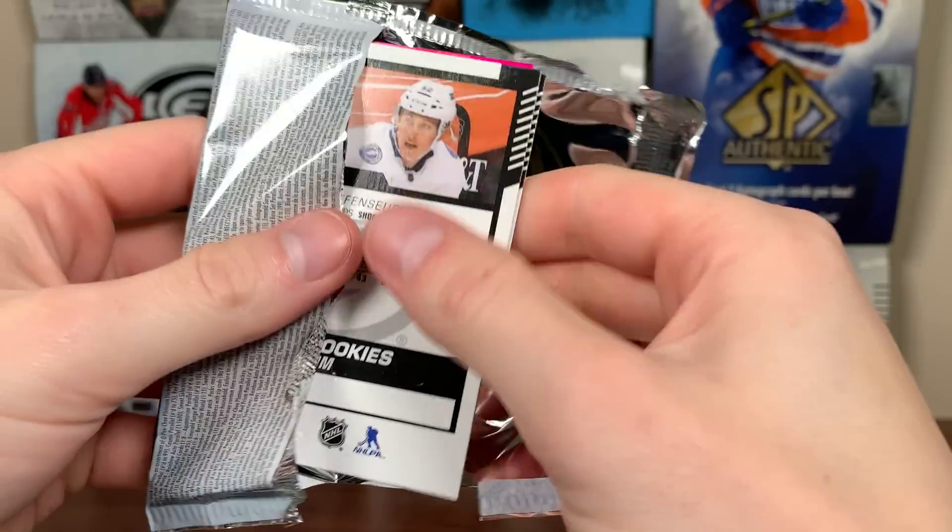We got Pasternak, Eichel, Brent Burns Rainbow, and looks like we got a Sunset behind him there. Ryan O'Reilly. And Timothy Liljegrand. This is definitely a three card pack, or even a two. Well, there you go — two base cards. That's a pack right there. I'd be pretty disappointed if I bought one loose pack and I got two base cards. Well, this one feels extra thick — it's probably at least five in this one. Petrangelo, Oleson, Jack Hughes Retro, Hoaglander Marquee Rookies, and Marner.